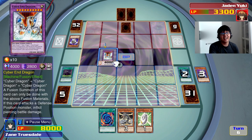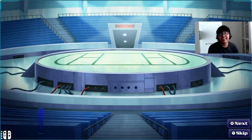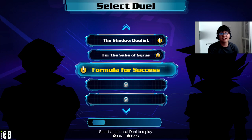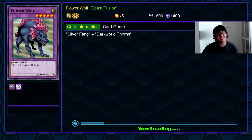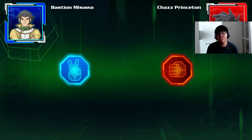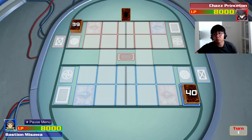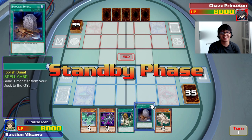We're ending this duel right off the bat! Attack — finish him off! Cyber End Dragon, Cyber End Stream! And we can go right into the next duel. We got Mudball Man, Fusion Sage, Burstyn Atrix as our rewards. And now we are gonna play as Bastion against Chaz! It's gonna be fun — is this his H2O Dragon deck? He just has so many different decks based on the different attributes. It looks like we are playing H2O Dragons.